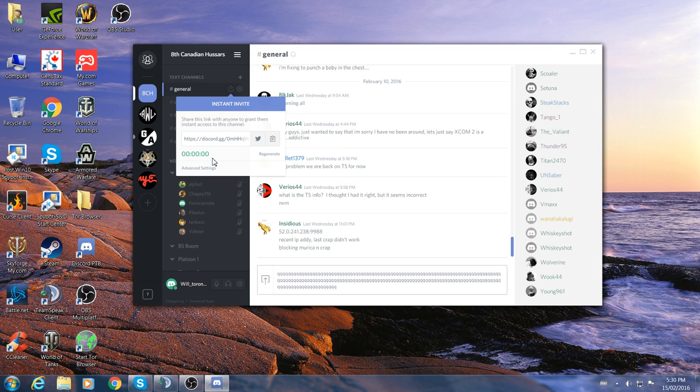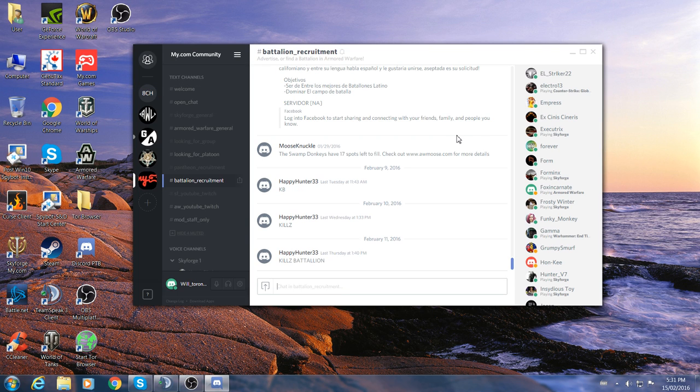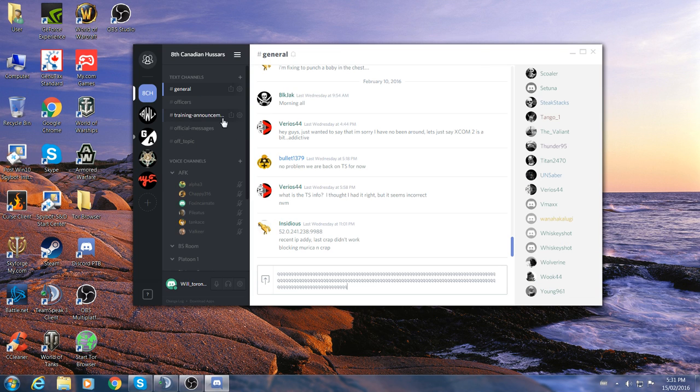These invites are only good for 24 hours, so make sure it's set to the maximum time. You can also regenerate a key, hit Copy Link, and paste it to message somebody — whether it's Twitter, Facebook, email, whatever way you want. That way they'll directly join your server. The my.com one works exactly the same except they've got a permanent one set up, so it doesn't reset every 24 hours like everybody else's does.